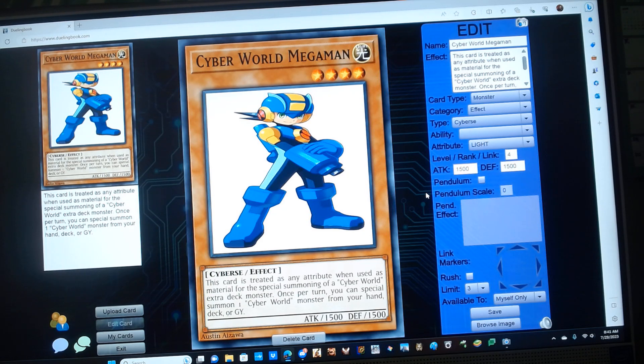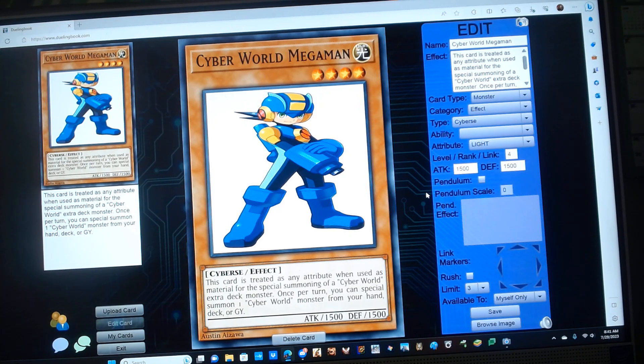Cyber World Mega Man is a level 4 Light Cyber monster with some attack and defense, and has the following effect: this card is treated as any attribute when used as material for the Special Summon of a Cyber World Extra Deck monster. Once per turn, Special Summon one Cyber World monster from your hand, deck, or graveyard.